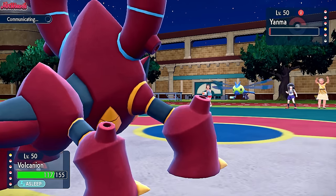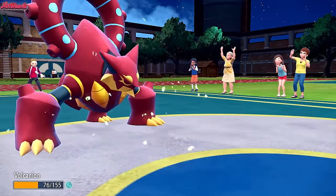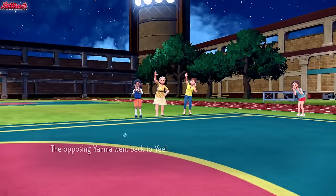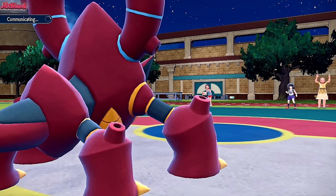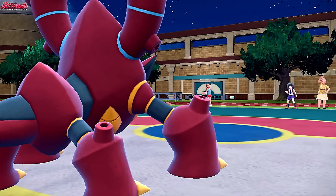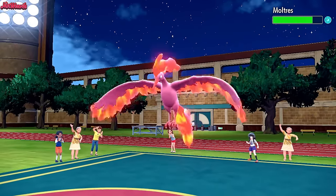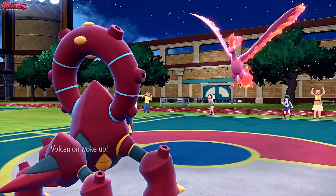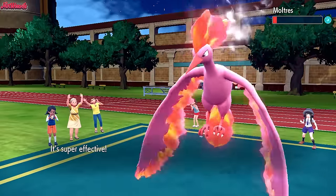We go for another Steam Eruption — U-Turn comes through, doing a nice chunk of damage. They go back. What are they going to send in to take Steam Eruption? Probably Bellibolt. Moltres comes in — interesting choice. Still frozen solid. Our Steam Eruption will thaw them out, I believe. We go for Steam Eruption — does a lot of damage to Moltres, nearly getting the KO. And it thaws them out, which is good for them.